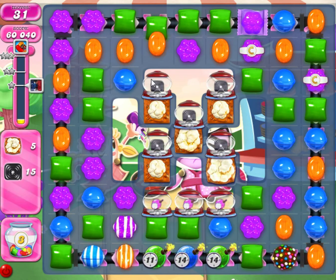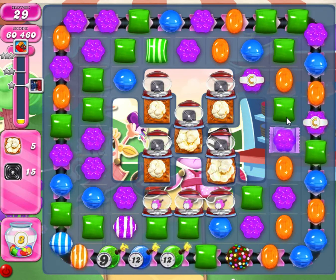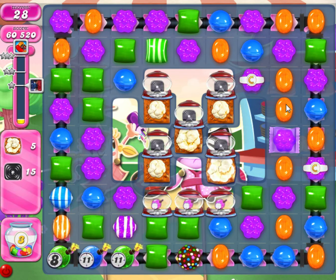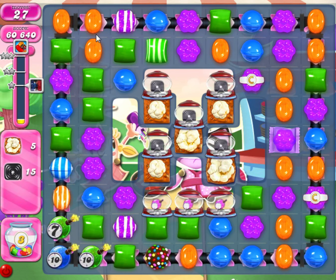Alright, let's see. Now I can move this blue. Let's get that out of the way. A wrap up there made itself. Now we have blues there, we can make a stripe. And then we have a stripe wrap combo. Another stripe up here.